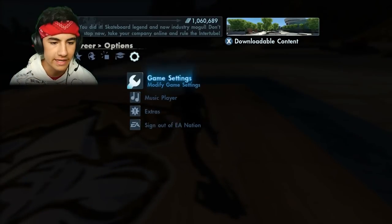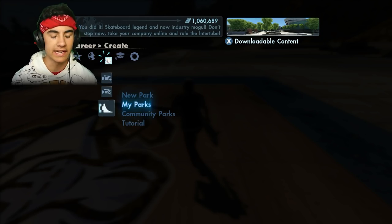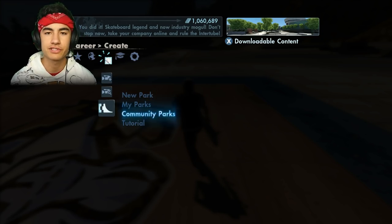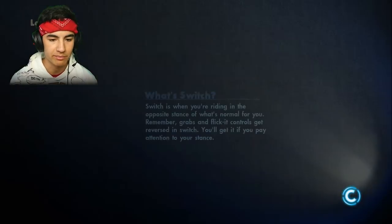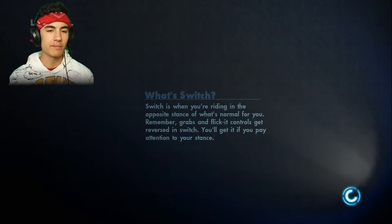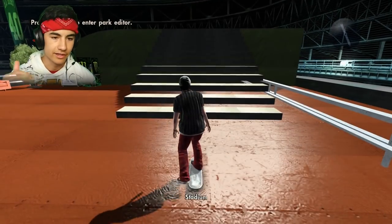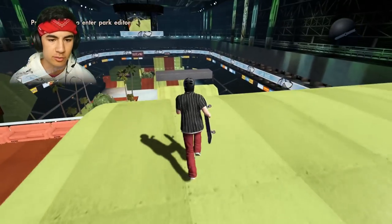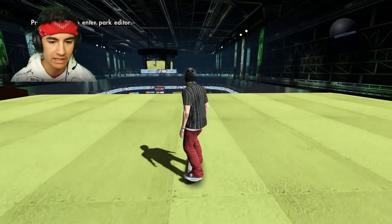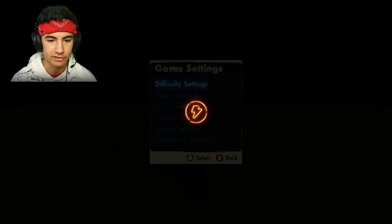Luckily for me, I already have a triple frontflip slash triple backflip park built. I didn't build the entire thing myself — I used the Disneyland park. It's pretty popular. I took it and used their Mega Ramp because I really liked it, and added the scaffold things that allow you to do the triple flips. I think we might be able to bang them out here really quick. But first, I need to change back into normal because that's the only way you can do triple flips.